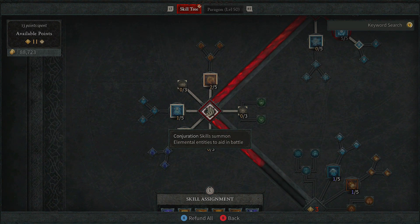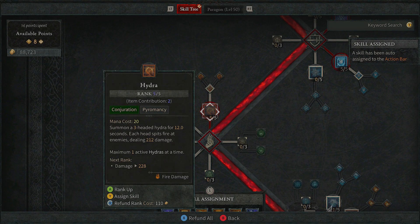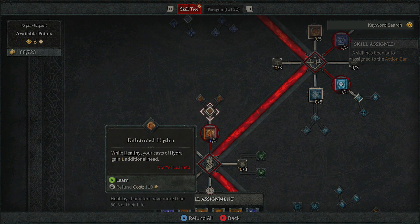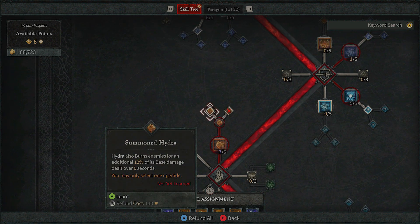Once we're down to the Conjuration skills, this is the most important part: invest into Hydra. This is how you're going to be dealing an insane amount of damage over time to Asheva without having to worry about dying. Also invest into the other Hydra skills too — Enhanced Hydra and Summoned Hydra.